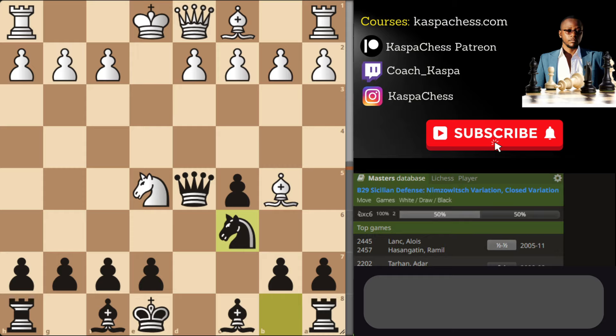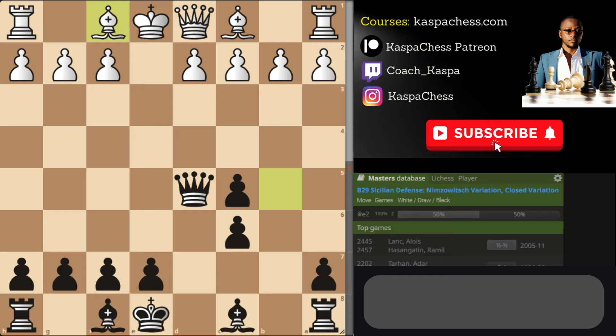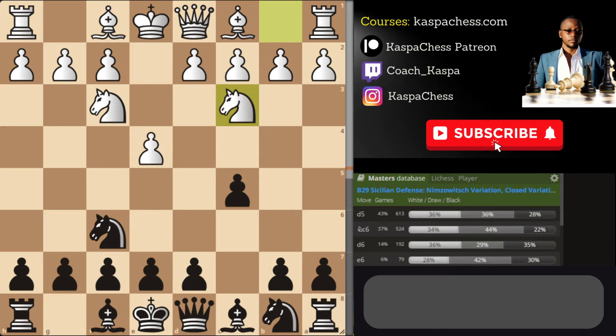Maybe they take on e5, after which you take back and you're doing better. Say Bishop b5 check — you call Knight c6, the knight is in danger, they do this, you take back with your b-pawn. If Bishop e2, remember you can take the g2 pawn, so they'll play Bishop f1 theoretically. This is when you can go pawn to e5 to go back to your e5 stuff — look how beautifully placed your pawns are. Play Bishop d6 or e7 and castle short, considering f5 too.